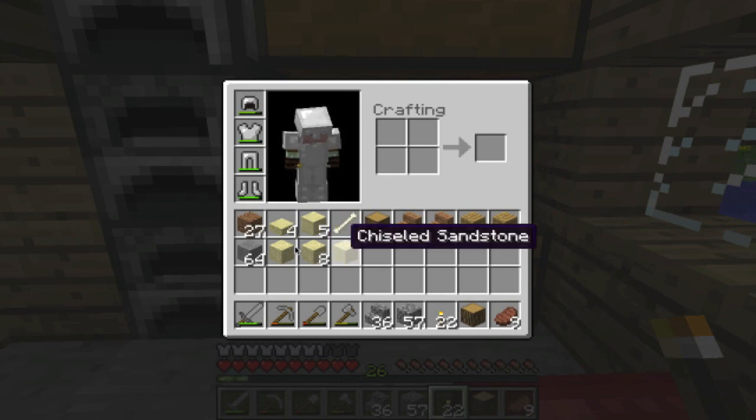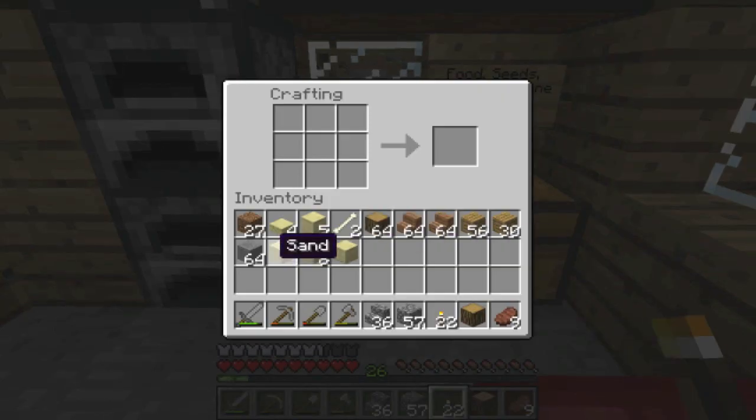I also forgot to mention — if you get normal stone and place four blocks together like this you can make stone bricks. I was under the impression you could only get these from mining in dungeons, but you can actually make them. You can also make stone brick slabs.